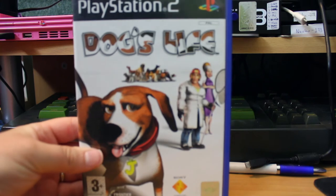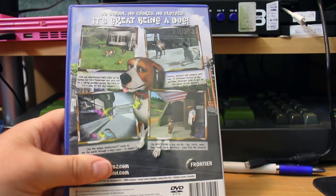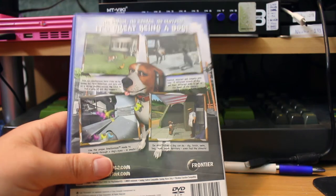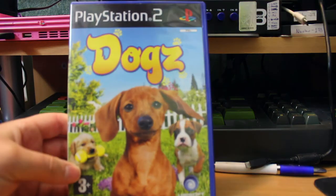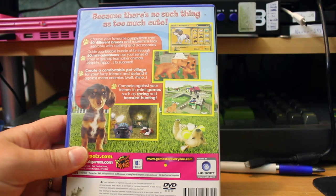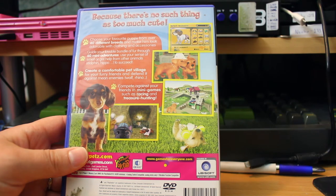Dog's Life — it's a role-playing game where you play as a dog. That is not a joke. You do dog things and have dog adventures. Then there's Dogz — with a Z because that way you can trademark it. Choose your favourite puppy from over 40 different breeds and make him look adorable with clothing and accessories. Yeah, it's a set of dog mini games.